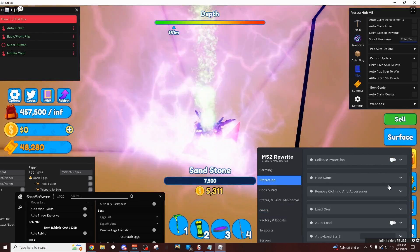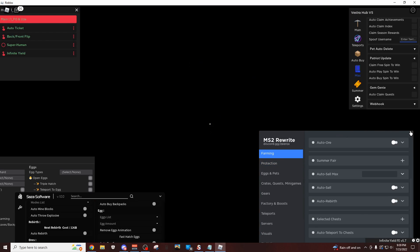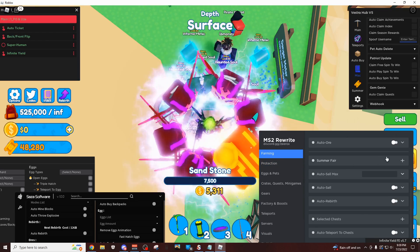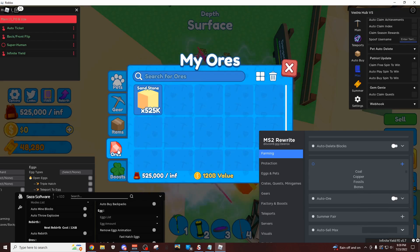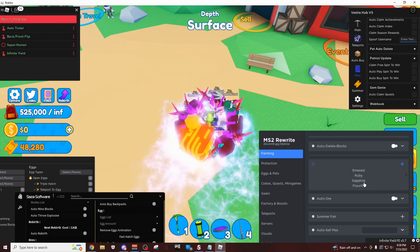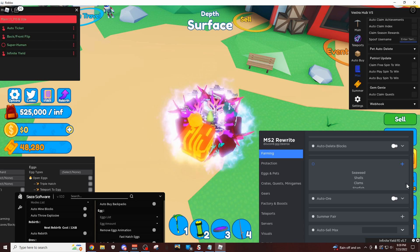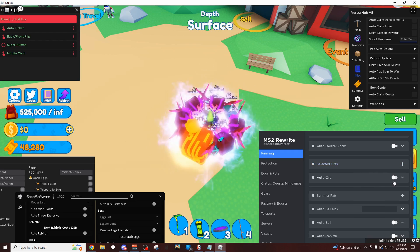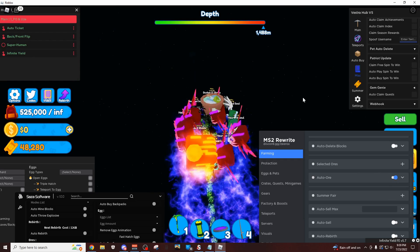Speaking of ores, let me actually disable this auto farm really quickly — disable it and go back up to the surface. I'm going to show you what you could do with ores. Right here I can select ores, so for example let's go to my inventory. I only have sandstone, literally nothing else. Let's say I was trying to forge my pets into a shiny and I don't have any fire shard. Scroll down a little bit — there is fire shard somewhere around here. Here it is — it's just called fire shard. Click this, click auto ore, and it's going to teleport you all around the map to all the fire shards that exist.